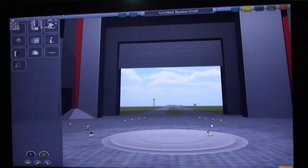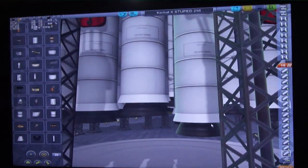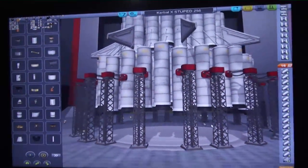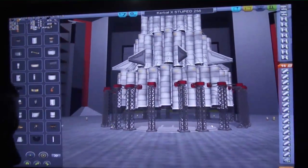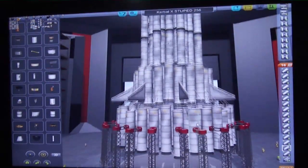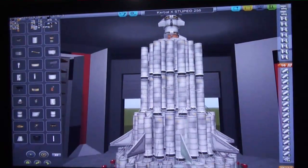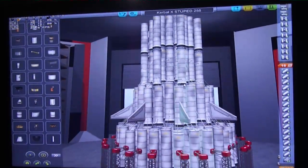And as you will see, it takes forever to launch as well, so it makes things interesting. What we have here is an incredibly massive launcher with a total of 256 solid rocket boosters — that's why I've called it 256. And I called it stupid just because, look at it, it's just stupid.